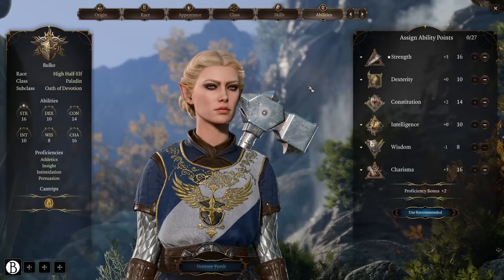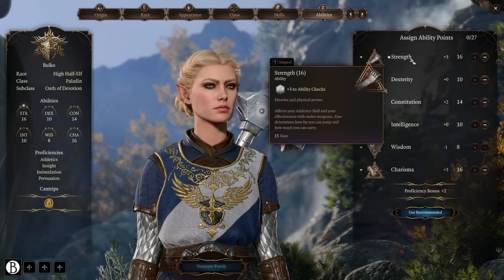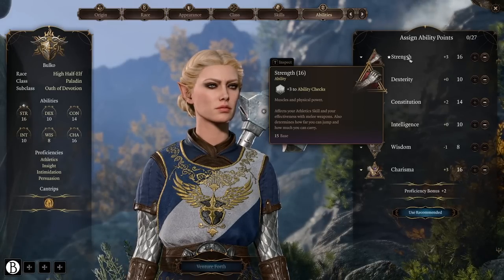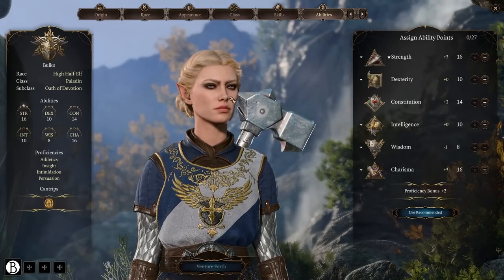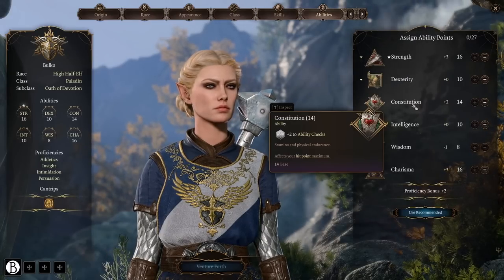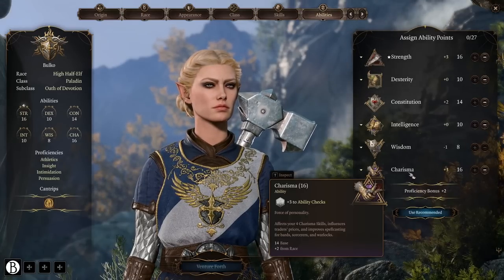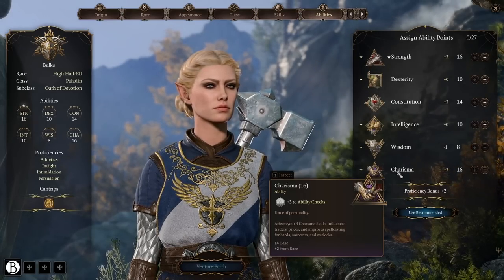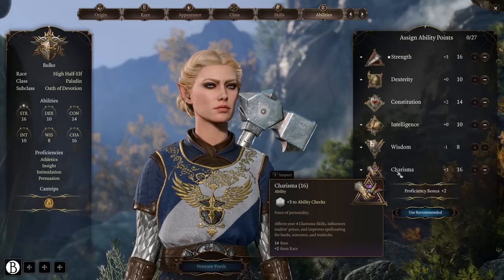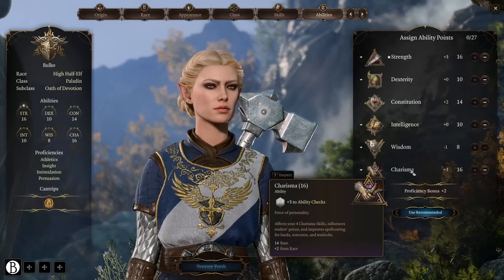For a Paladin, we care about three stats quite a bit. Strength is obviously for attack rolls, damage rolls, and as a frontline we want to use it for shoving people around. We also care about constitution because we're a frontline character — we're going to be in the thick of things taking damage. And Charisma is our primary casting stat. Interestingly, in the early access client it does not say this is for Paladins, but it very much is, so make sure you don't dump it.